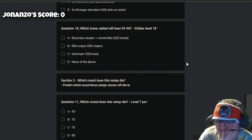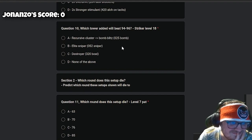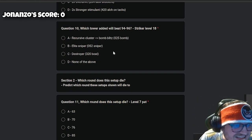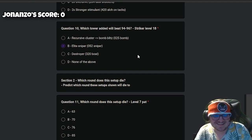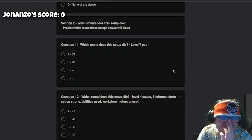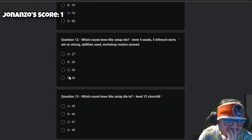Question ten: which tower added will beat rounds 94 through 96 with Strike hero level 18? Honestly I'd say none of the above because I don't think any of these would take down 94 and 96. I'll say A — Elite Sniper — that can at least hit DDTs. Looking at section two, we'll never know what any of these are — 'which round does this setup die?' — we can't see the setup. We should have the video.